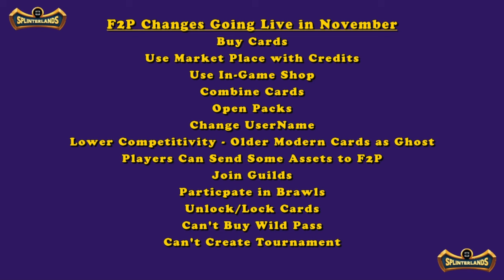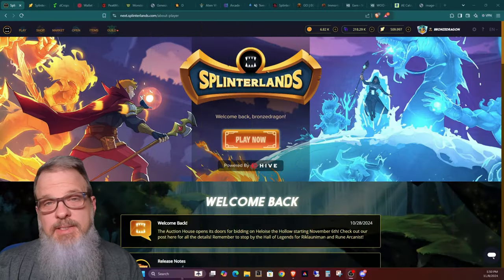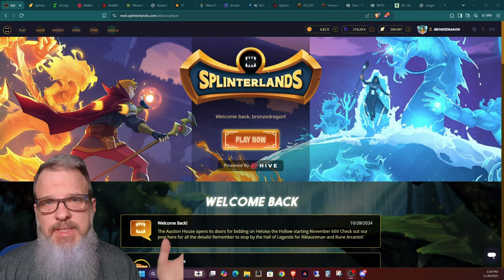The last two items are things free-to-play players still cannot do: they can't buy the Wild Pass, which would allow them to play in the Wild format — they can only play Modern. And they can't create a tournament, which is a minor restriction since brand-new free-to-play players probably aren't going to be creating tournaments anyway.